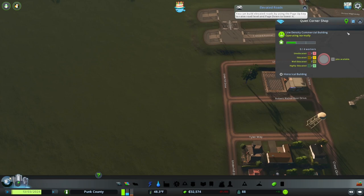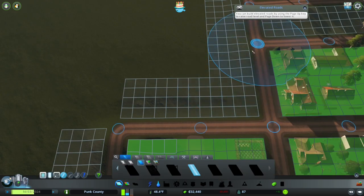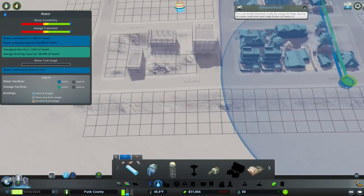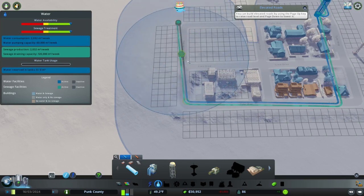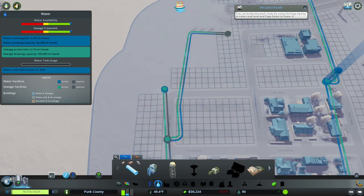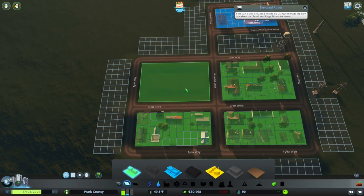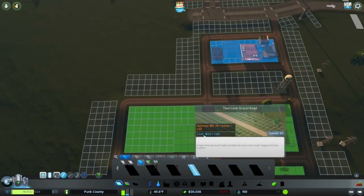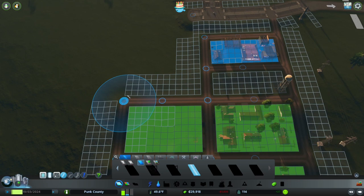We've got the Quiet Corner Shop — I like it. There, a residential right here. Oh, I probably need to — yep, water. I don't remember that because this is not City Skylines 2. That guy went a little... there we go. Definitely like that you don't have to do that in City Skylines 2. Alright, so we'll do that there. I think I'll leave this for maybe a little park or something in the future. Keep going — we're at 114 people.